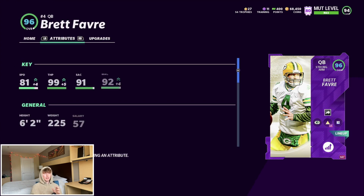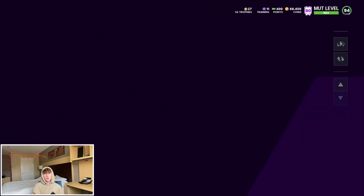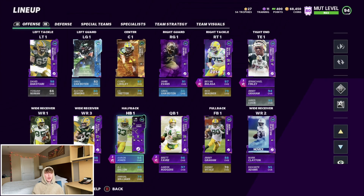Favre could be getting a card soon too — I could see him getting a Legend or an Ultimate Legend down the line, and when he does get that next upgrade he'll probably be my starter the rest of the year. Looking at his stats: 81 speed, 99 throw power, 91 short, 92 mid, 90 deep, 92 under pressure — really good numbers. He gets all the throwing thresholds.